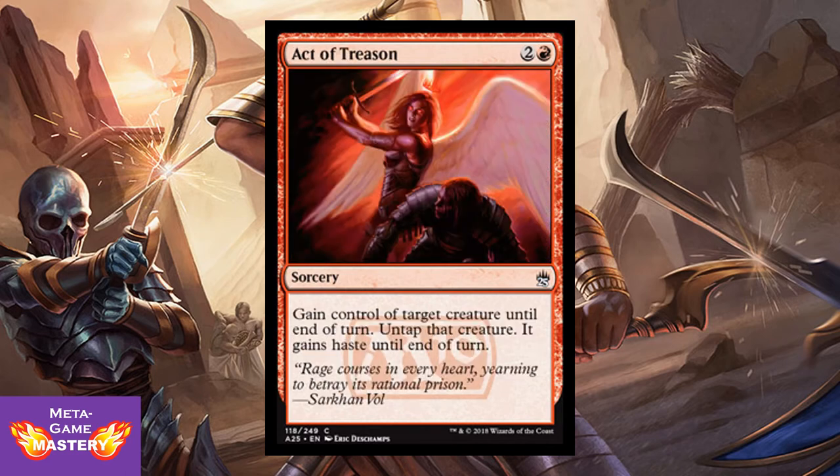Act of Treason is 3 CMC, 2 colorless and red sorcery. Gain control of target creature until end of turn. Untap that creature. It gains haste until end of turn. Great for comboing with your sac outlets in black. Very powerful card.